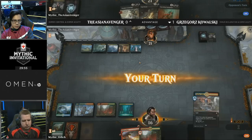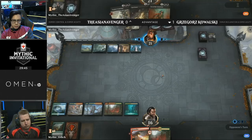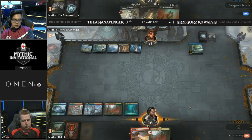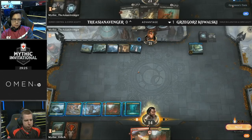It's kind of a race to see who draws the first Chemister's Insight, the first Teferi, the first threat. Kowalski still not much going on — he needs to find something else. Search for Azcanta now for Asian Avenger — this could be pretty big. Six cards in the graveyard — he will be able to flip Search for Azcanta, which is huge, because Kowalski needs to find his card draw. Placing a stop on Asian Avenger's first main phase. He chose not to flip Search for Azcanta. Thought Erasure taking a peek again — seeing a land and a pretty pointless Shivan Fire in this matchup.